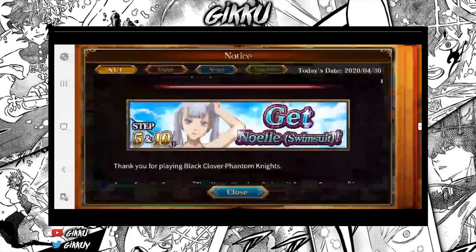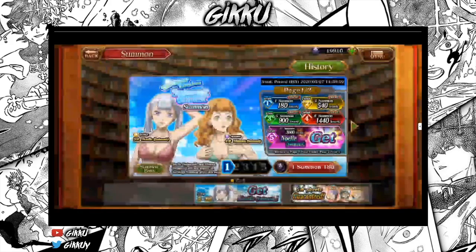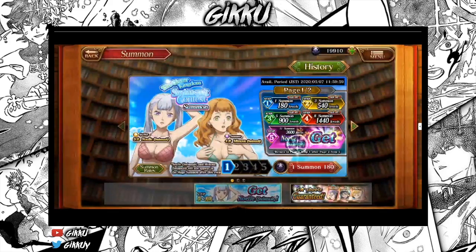Basically they brought a new Noelle and Mimosa. This is a different kind of banner — you have 10 steps, but it's guaranteed both times. So very normal stuff, and I farmed the event already.